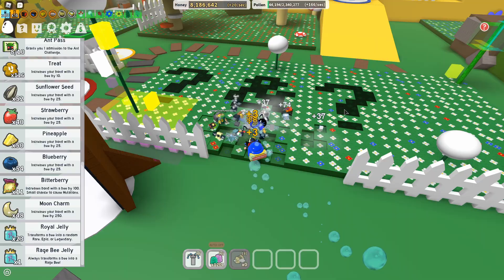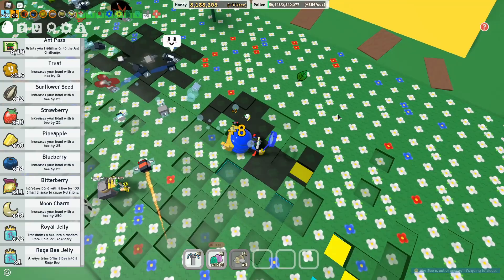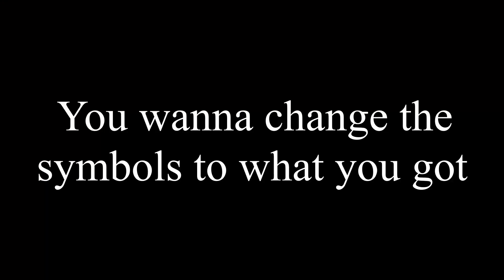Next, you want to go to the dandelion field — it's the field closest to the noob shop. Take the numbers you got and make them on the field. All you have to do is hover over it and click to change the symbol. There will be four symbols you want to have, so you want to do all sides of the field.